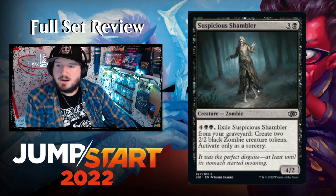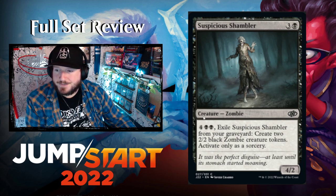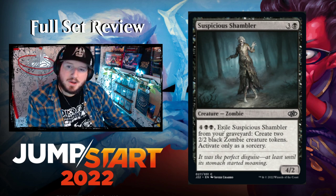Suspicious Shambler — three and a black for a 4/2 Zombie. For four black black, exile Suspicious Shambler from your graveyard and create two 2/2 black Zombie creature tokens, activated only as a sorcery. They're making a 'two zombies in an overcoat' joke with this card — that's pretty funny.